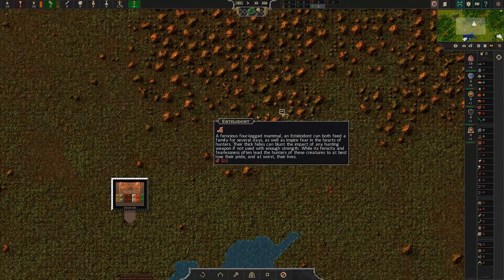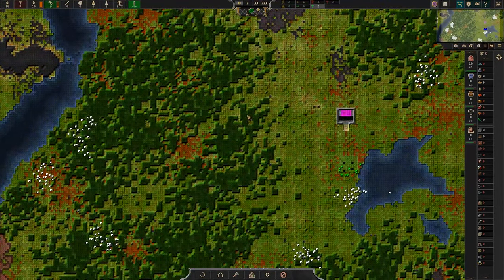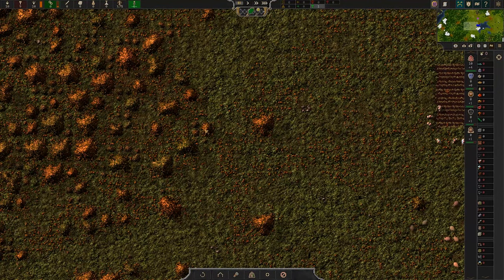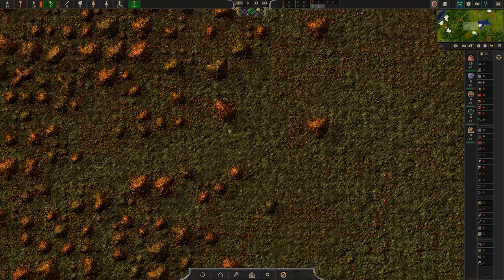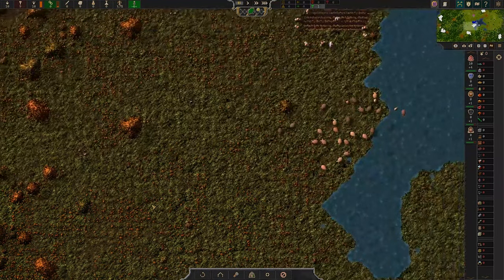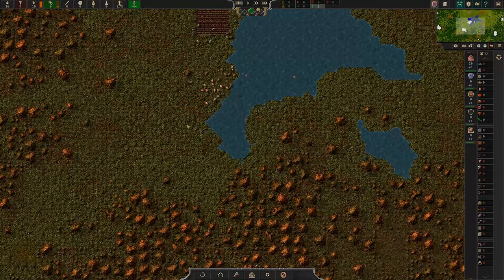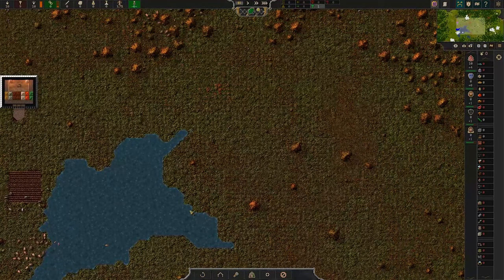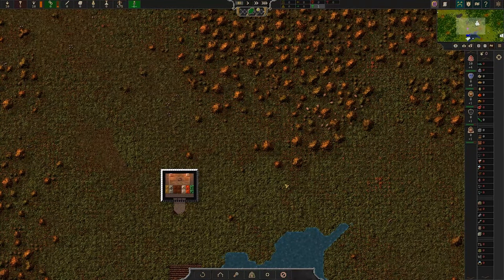What are these mounds I'm seeing? They kind of look like piles of leaves — oh, are these trees? I can't click them. It kind of looks like hay piles or something, like after you've raked the lawn of leaves.